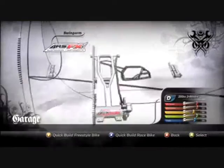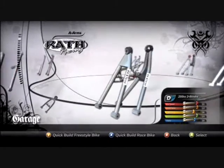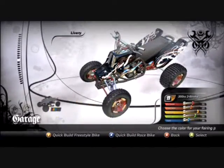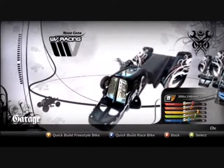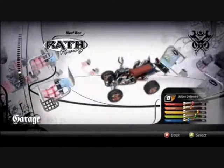Our build your ride feature is so much more than just customisation. You can literally build your bike from scratch and tweak it so that it's exactly what you want. We reckon that with all the parts and liveries on offer, it's possible to build more than 60,000 different quad bikes, so no two bikes will ever appear the same online.